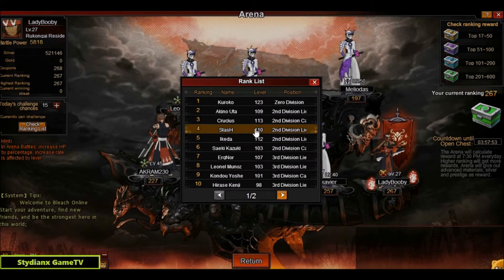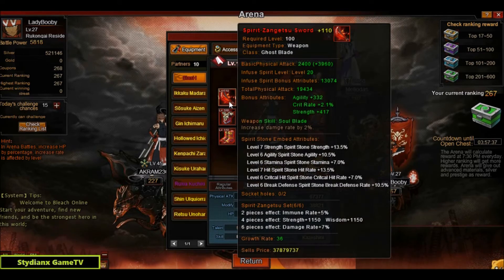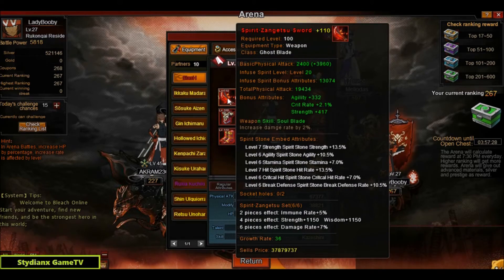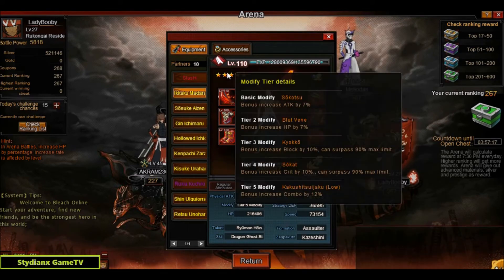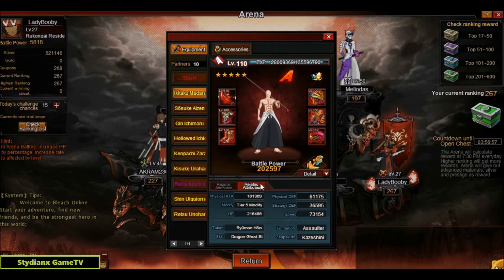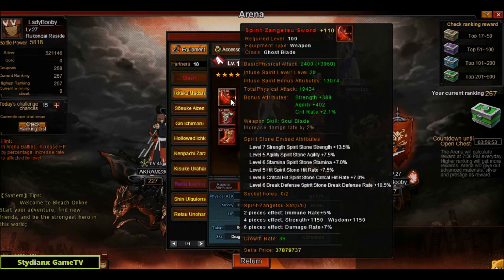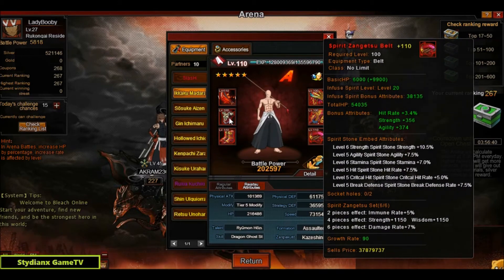The fourth ranked player is Slash, level 110, Second Division Lieutenant. BP is 213k and speed is 80k, using the spirit forged Zangetsu set. Good fortification level and majority of stones is level 6. Next partner is Ikkaku Madarame with full modification. BP is 202k and speed is 73k, using the full spirit forged Zangetsu set. Majority of stones is level 5.